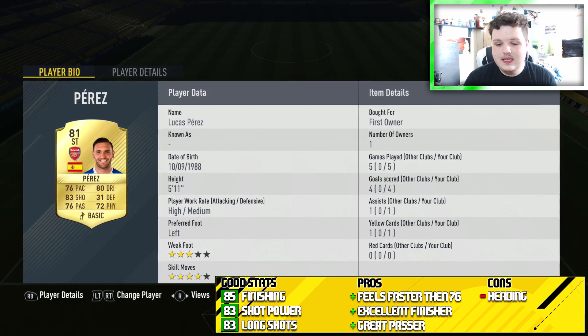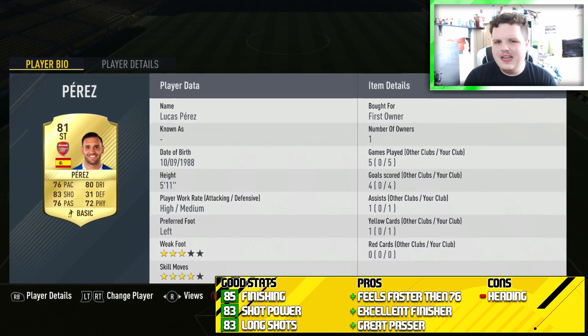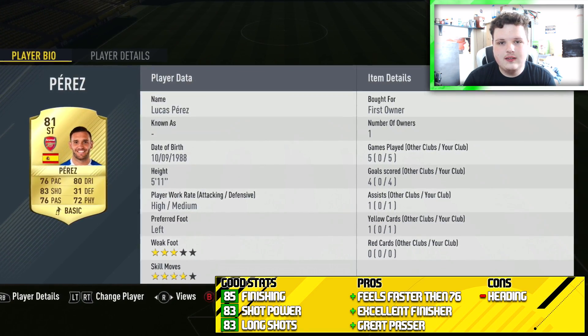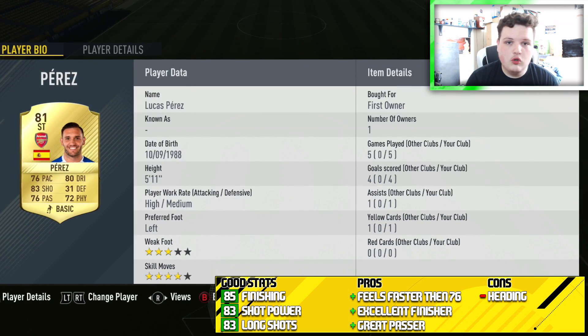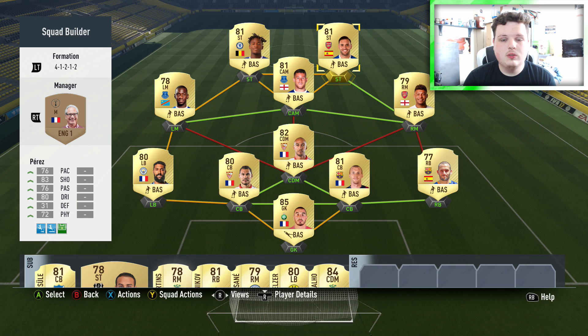Last but not least is Lucas Perez — I actually packed him three or four times. He is a really good player. He has 76 pace but he feels a lot faster. He has a bit of strength about him too, so using the L2/LT shield mechanic he is perfect at holding the ball up to play through Batshuayi. Perez is a great striker and I'm really happy with this team.